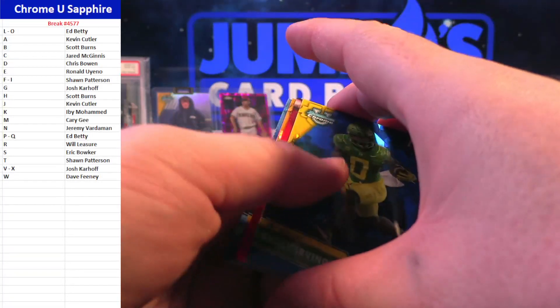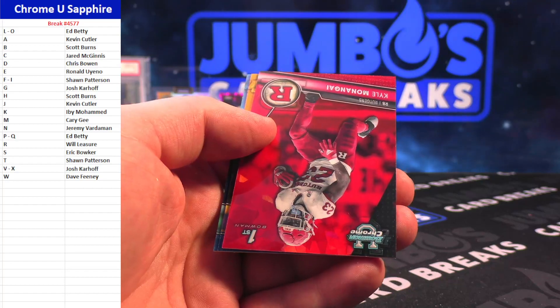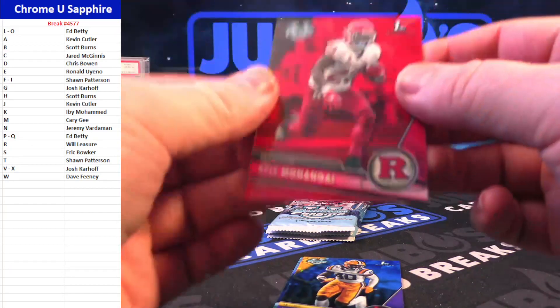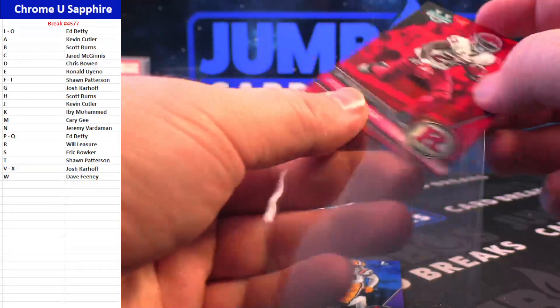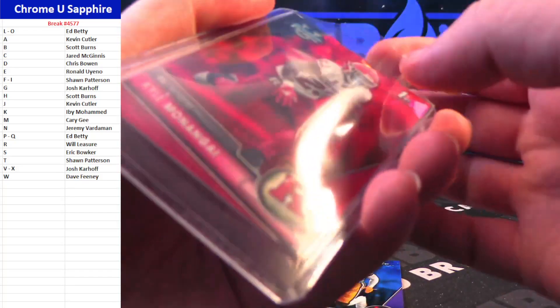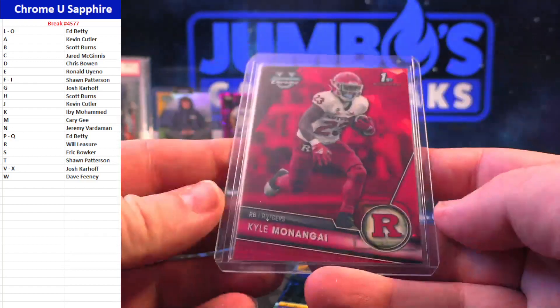Bucky Irving. Is this red? Kyle Monagai for the K spot — five out of five. Going to Ibi Muhammad — there you go, Ibi. Kyle Monagai again, five out of five on the red sapphire refractor.